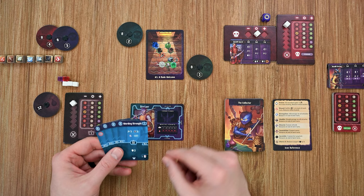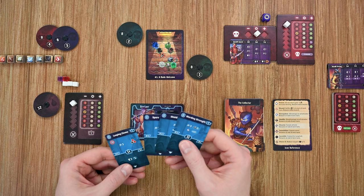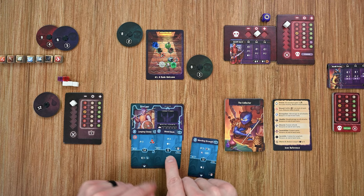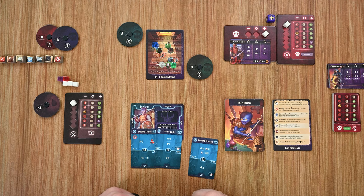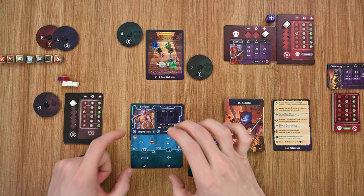Each round consists of both your turn and the enemies' turns, based on what they roll and what you play. First I choose two cards. I need to get adjacent to an enemy, so I'll play Leaping Cleave for the bottom action to move, and Shield Bash for the top action. I choose initiative 15 because I want to activate first. I then roll the enemy die — it's a plus — so the enemy's initiative is 70. That means both bandits will move up to two spaces and attack for up to two damage.